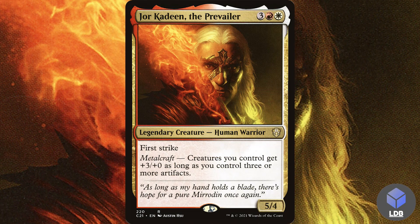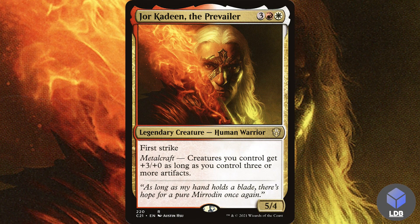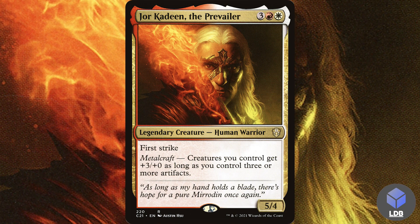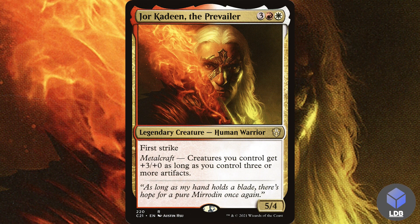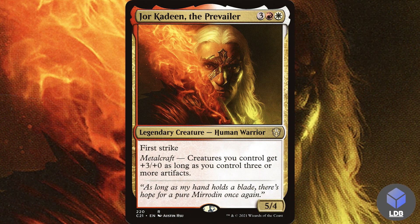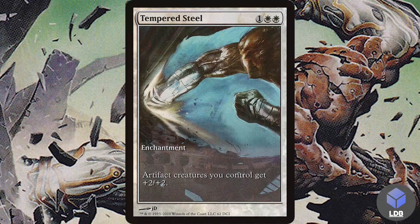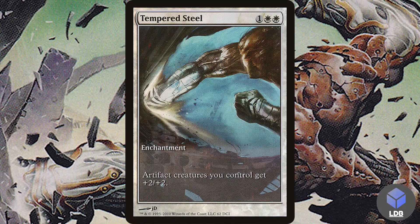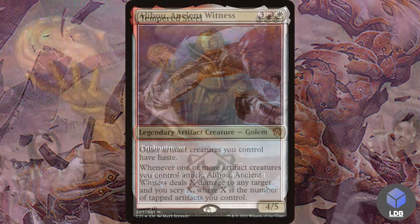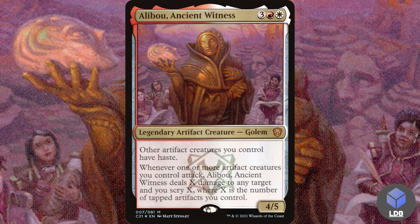We've got Jork Adine the Prevailer — three, red, and white for a 5/5 human warrior with first strike. It has metalcraft: creatures you control get +3/+3 as long as you control three or more artifacts — which is almost always online given your mana rocks, artifact lands, and thopters. We also have Tempered Steel — one white white for an enchantment that gives artifact creatures you control +2/+2. Just a nice little buff for our thopters.